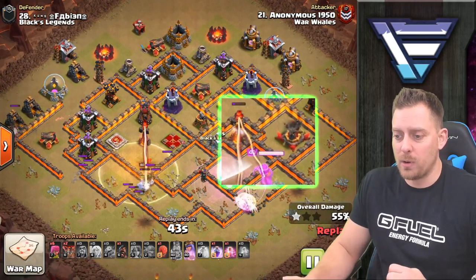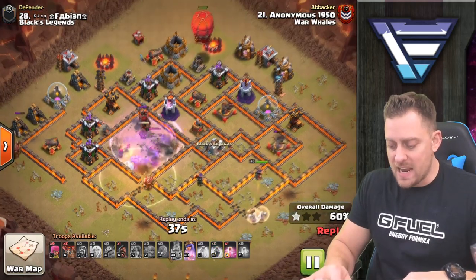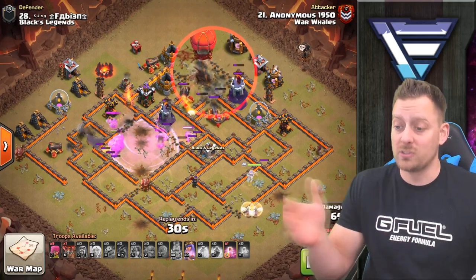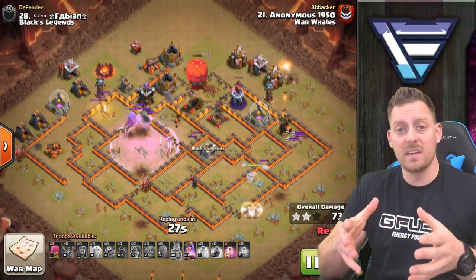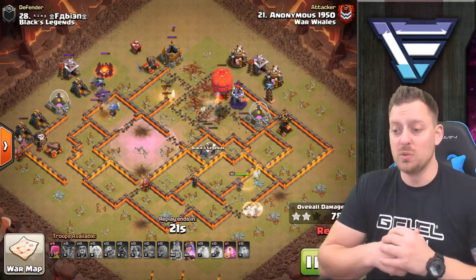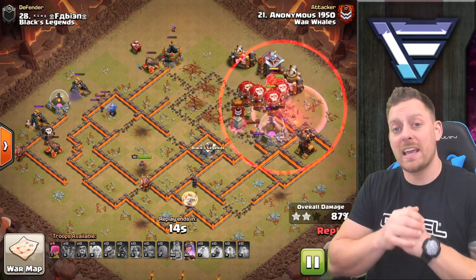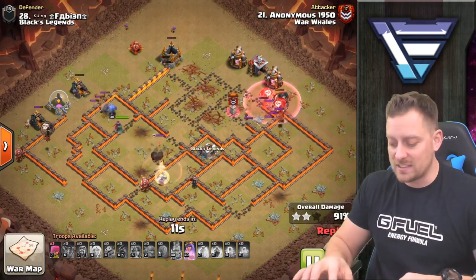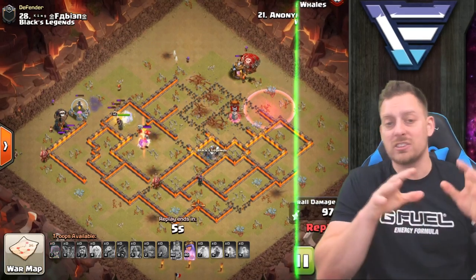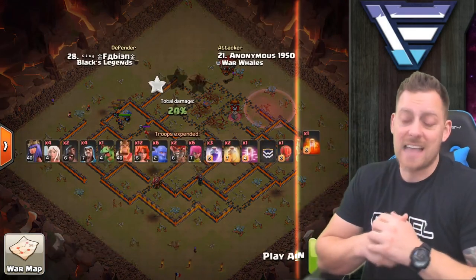The queen is walking through, taking out the X-Bow and the inferno tower, while the valkyries and boulders go right for the second inferno tower. The stone slammer comes in — in old-school falcon attacks without siege machines, you'd see hogs or balloons at the end, but now the stone slammer takes out a good handful of defenses before dropping its troops. In this case it has a bunch of balloons that take out the rest of the base. Wow, gorgeous attack — I love stone slammer falcon attacks.